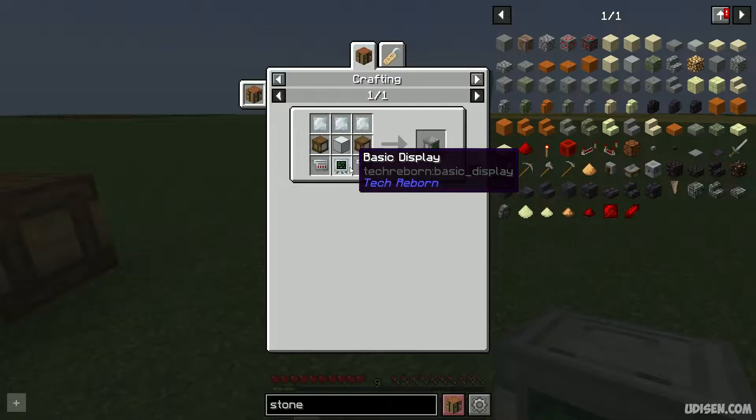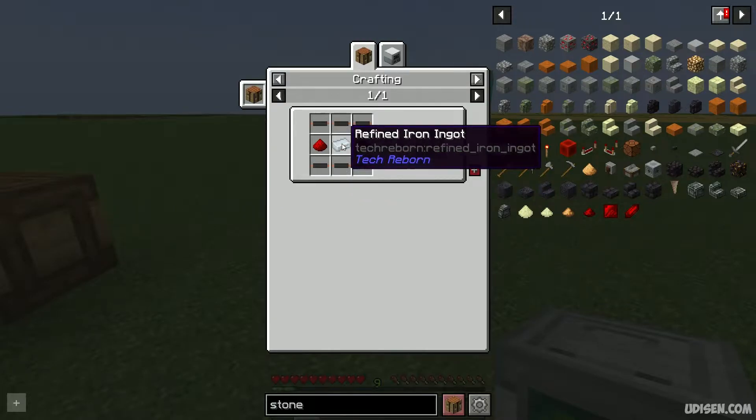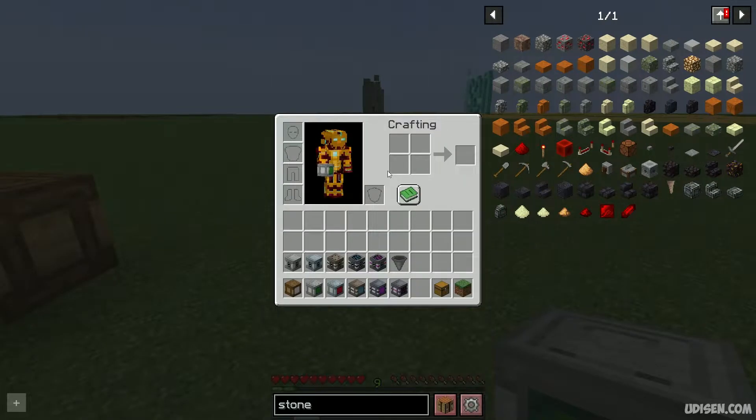For example, I want to see the type for basic display — choose this option. Press R button again and you see another type. Press R button again and you see how to make an electronic circuit. If you have several recipe types for one item, you can see different pages and choose what recipe type you want.